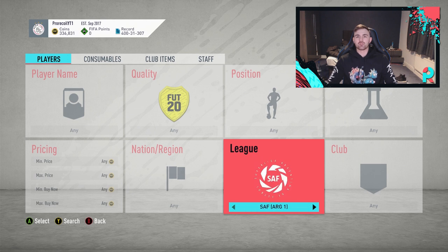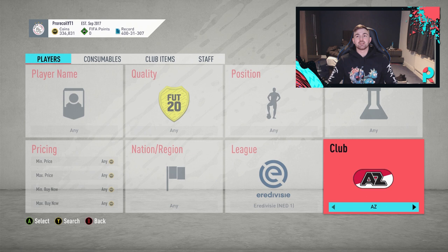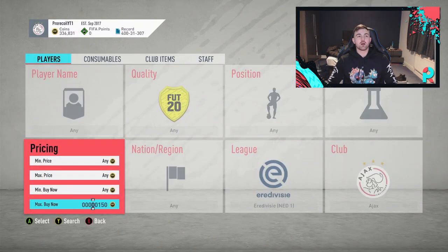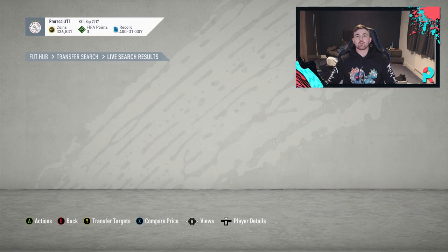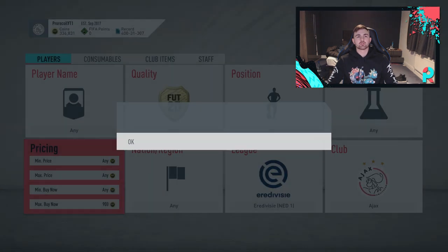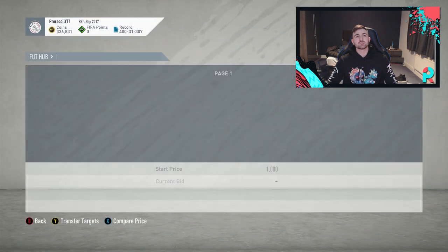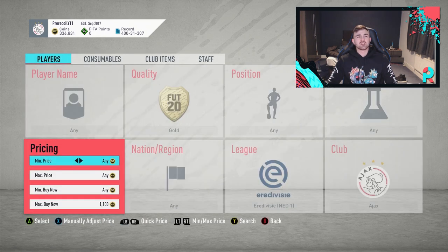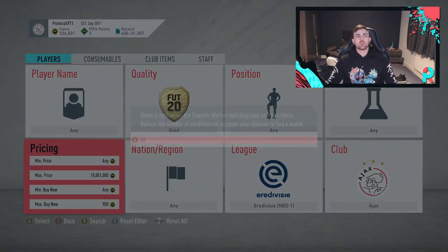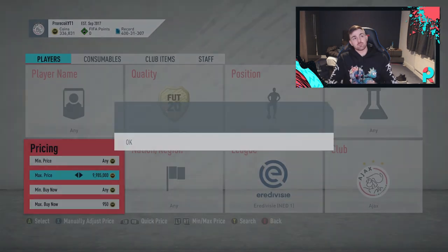On to the fourth method now - pretty simple one. The fifth one is actually a really good player to snipe at the minute. You've got to be on your wits because he does get outsniped a lot. Looking at the price - these are going for about 1.1k. EA tax on that is literally 55 coins. We want to go 950 and below realistically just to get a decent profit - you don't want to go bare minimum.